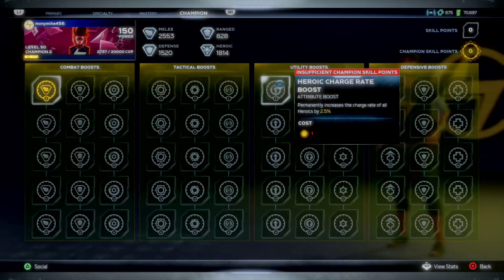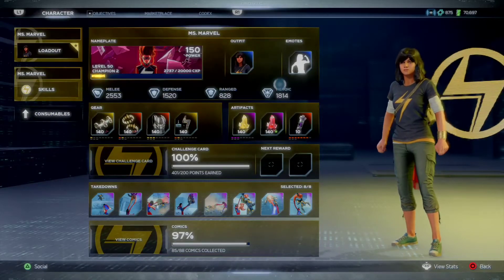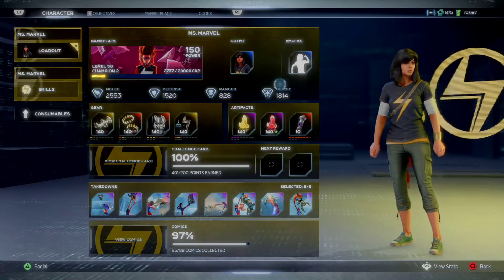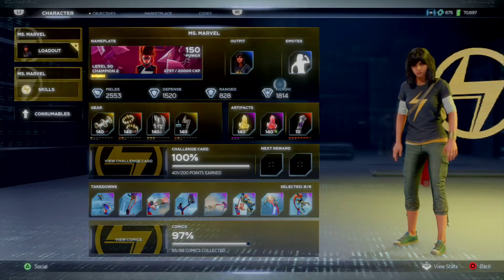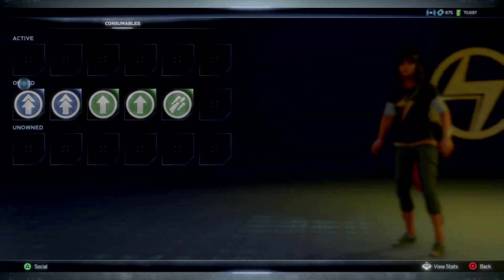Her current stats: melee is 2,500, defense is 1,500, range is 800, and heroic is 1,800. And that is my Kamala build. In terms of consumables, I have a one-day catalyst, a two-hour catalyst, and a fragment extractor catalyst.